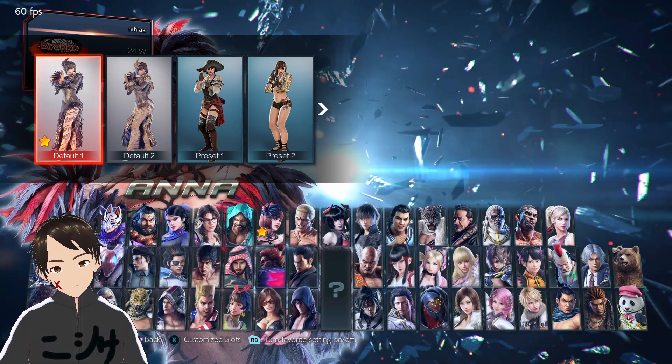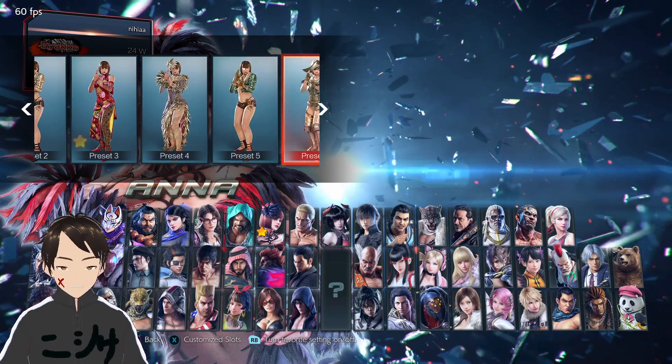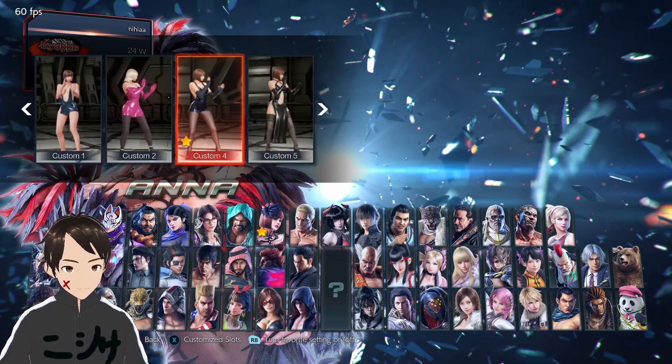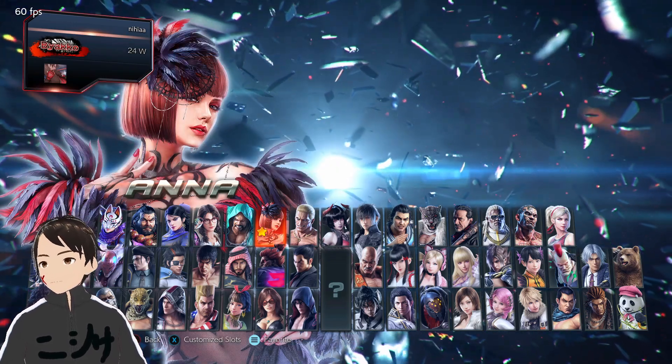So now you can press R1, the right shoulder button, and select your favorite preset or your favorite customization — one character per user.